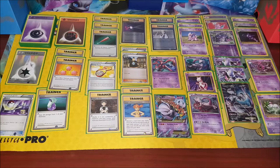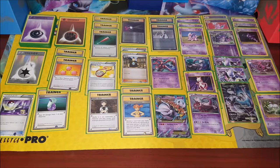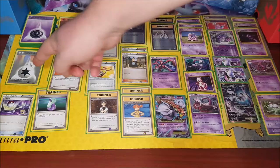We'll start in the top left. She has a whole bunch of energies — she actually plays with quite a bit. The standard rule of thumb is 20 energy, 20 trainers, and 20 Pokémon, but she has decided to use more energy cards: 17 psychic energy, five fighting energy, and two double colorless energy — so that's 24 energy cards.